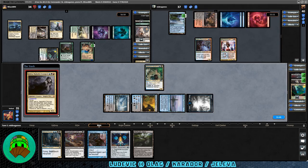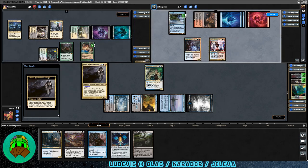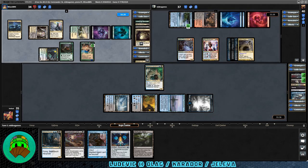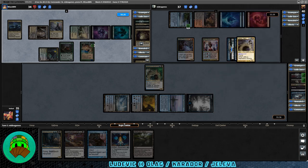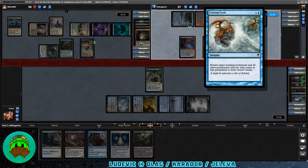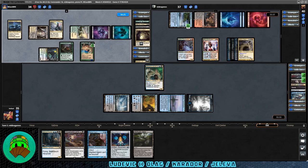Jaleva's turn, the commander comes down. Some more exiling against us — let's see what they get. Factor Fiction, Sudden Spoiling — I bet that's from Carador's exile pile — and Echoing Truth, which is probably from ours. I do like Echoing Truth, I use it in a lot of decks. To our turn, we get a Swamp. Let's play Mortuary Mire and then get down the Night Veil Predator with deathtouch and hexproof.